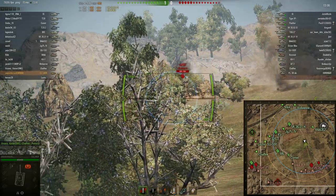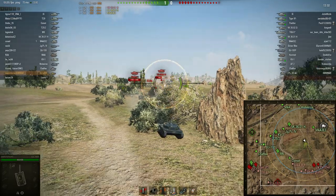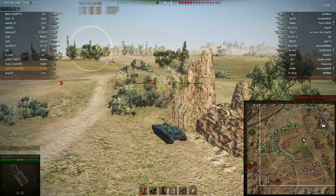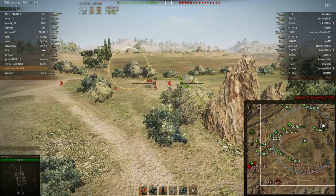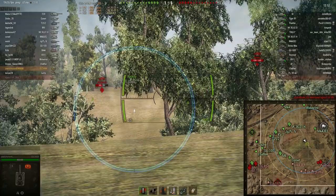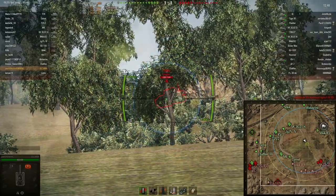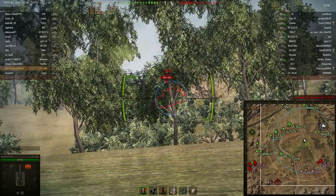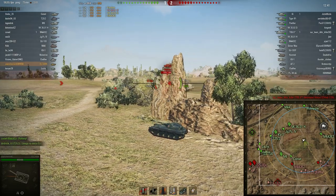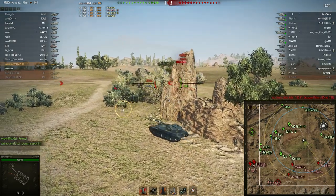The ELC is the best light tank in terms of its ability to punch holes into equally or slightly higher tiered enemies. Although it is a tier 5, the gun has almost the same alpha as the super version at tier 8. Certainly this tank has nothing bad to say about it, really. It has a long aim time, but that is compensated. Overall, this tank is absolutely fantastic.